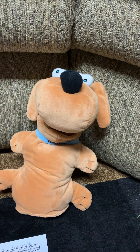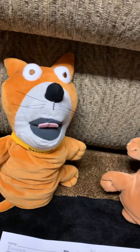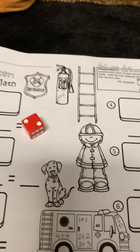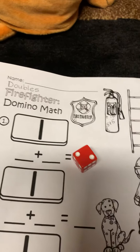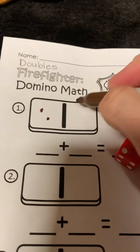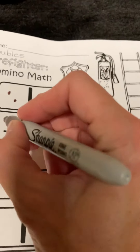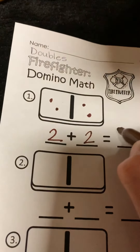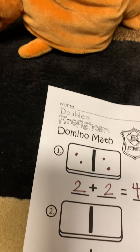Okay. Descartes, would you like to roll the dice first? Oh yeah, I'd love to. I rolled a two. So what I'm going to do is make two dots here and two dots here. And two plus two equals four.